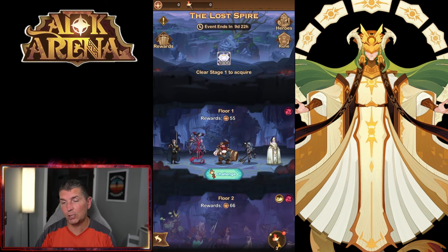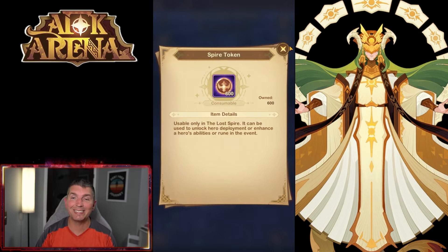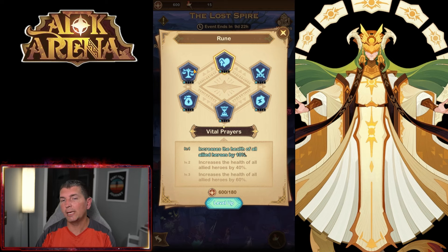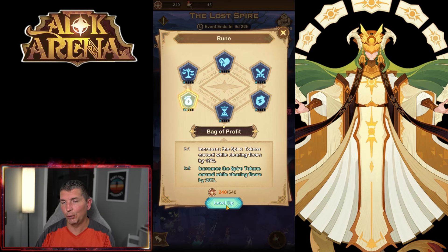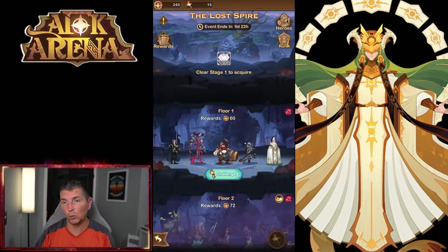Every torch is a challenge floor. Right now it shows we have 15 torches, which yielded 600 spire tokens. I believe you get three torches per day, and on day one you basically just come in and get your three torches. I'm going to go for the token-earned rune right off the bat, and also considering the cost reduction rune.